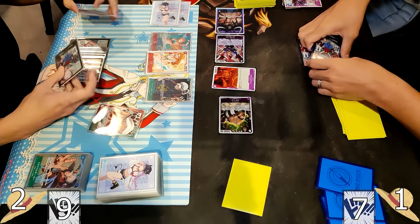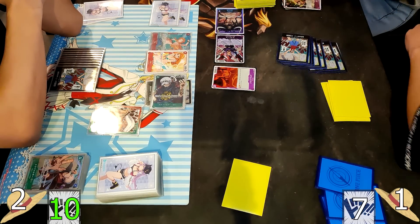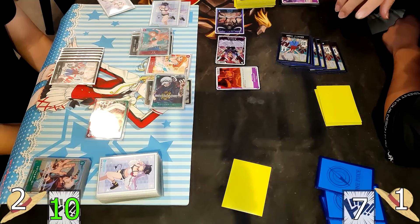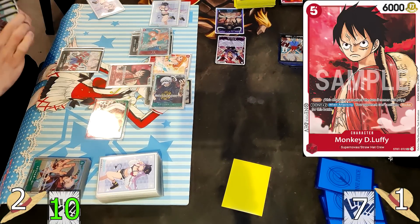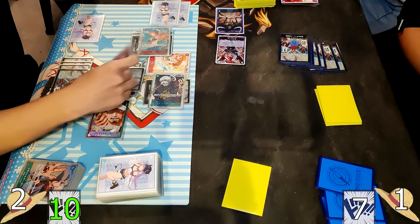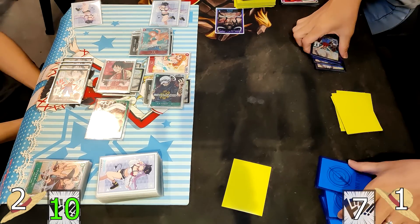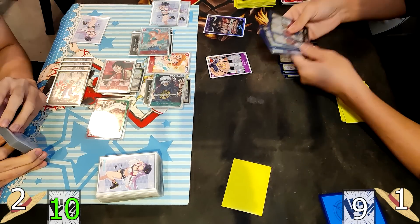At maximum 10 Dawn, the left player swings at Queen and she's let go immediately. Law swings at X-Drake; Sasaki is thrown to block it, but Nami is buffed up to swing over X-Drake too. Black Maria blocks that. Monkey D. Luffy is played from hand with Rush, Nami puts 1 rested Dawn on him, and he swings at X-Drake for 8k — X-Drake is let go. The board is cleared, leaving only Kaido on the right player's side.